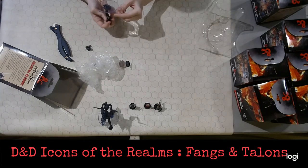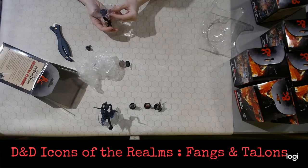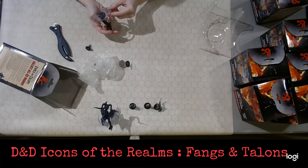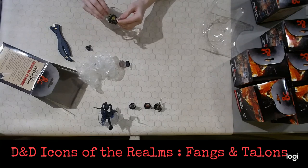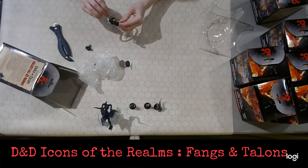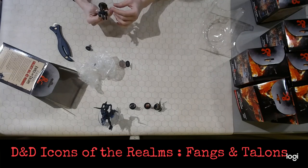We have a Yuan-Ti Anathema — I always forget how to pronounce this — number 31 of 45. Basically looks like a Naga, but also a Hydra, with multiple heads.